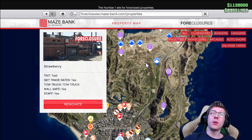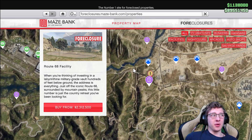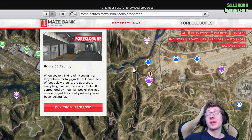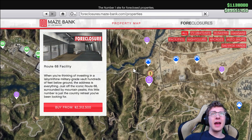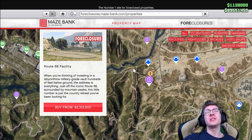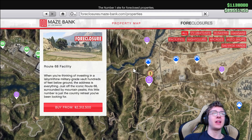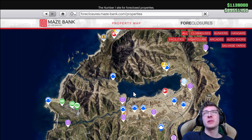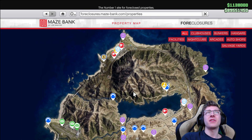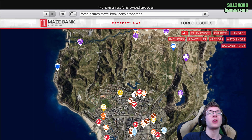We have one more to talk about, and that is the facility. I would not recommend buying the facility at all. There are a couple of cool vehicles you can get with it, like the Kanjali, but now that you can own an Avenger inside your hangar, there's literally no reason to get the facility because the Avenger is the major good vehicle out of it. This property costs a huge amount of money, the heists require two people, take a very long time, and just aren't worth it compared to newer, better properties.